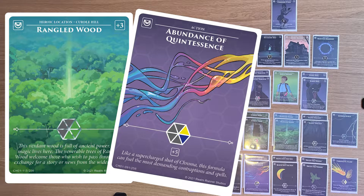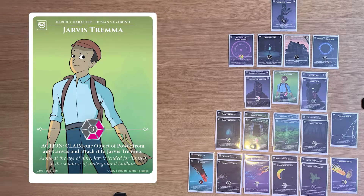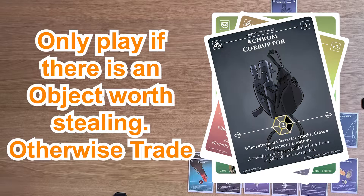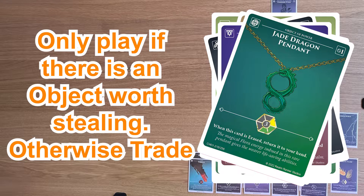I've put two Wrangled Woods and two Abundance of Quintessence in this deck because you've got very limited steal, so having a few cards that can bolster up your shards a little bit will help you to pay for all this control. Jarvis is one of your really good characters, however he's only in this deck to allow you to steal an object of power. It's only worth playing him if there's an object worth stealing, like Prism Sprayer, Akrom Corruptor, Tolstein's Gauntlet, or Jade Pendant. If there isn't a good object of power, it's genuinely not worth playing him — you may as well trade him or hold him in your hand in case someone plays an object of power.